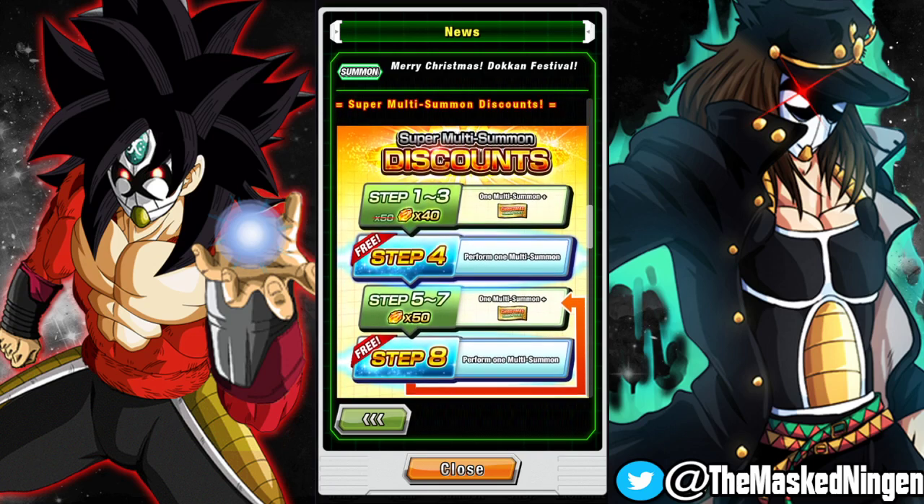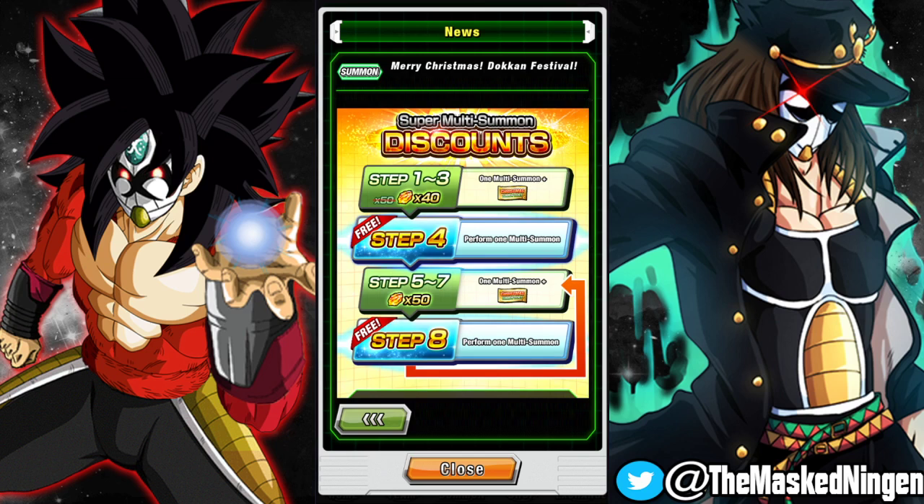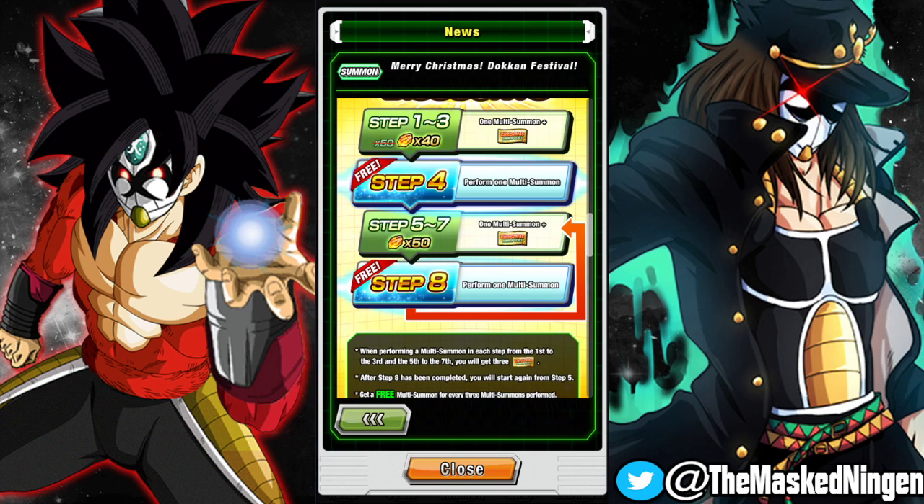So, discounted steps — steps 1 to 3 are only 40 stones each instead of 50, so 120 for the first three and then the fourth one is free. Unless you are a newer player or someone who can really benefit from the step-ups for New Year, I would probably recommend that you at least do these, because 120 stones for four multis is pretty good. You also get tickets, probably three tickets per multi. If you only do the three discount ones you'll have nine, which won't be enough for a multi — you'll have to do singles, but you might get something and it is free.